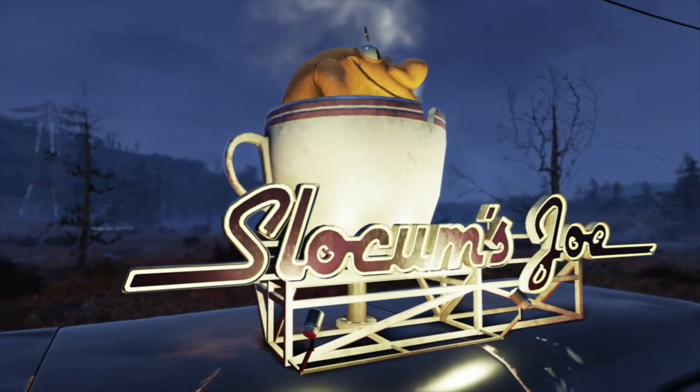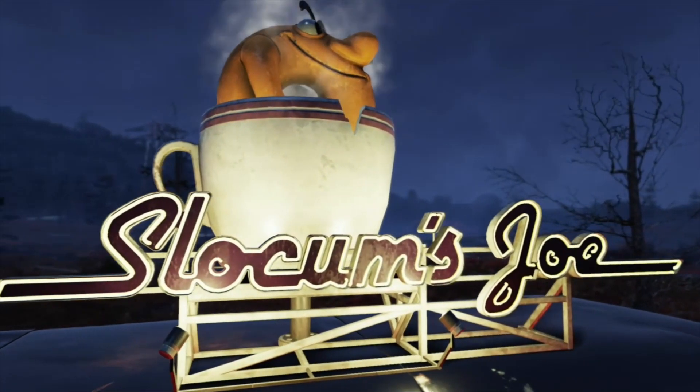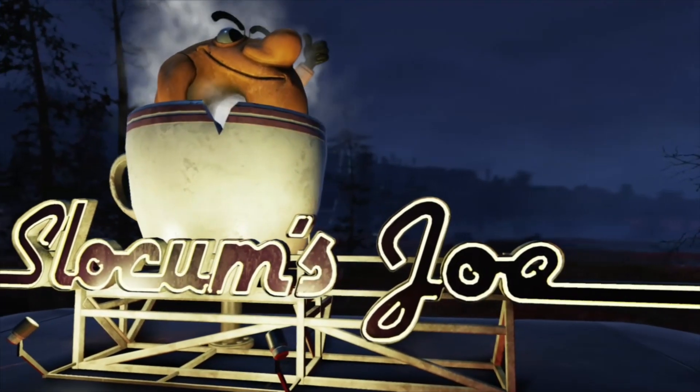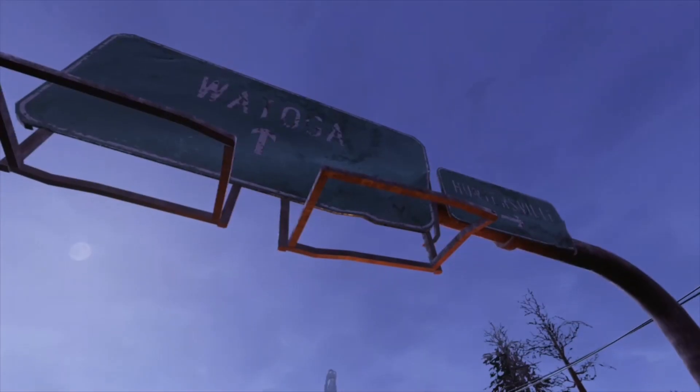Hey there everyone, this is Cursed Text Fusion and we just got the Slocum's Joe Camp Object Bundle in the Atom Shop July 7. I've been having a lot of fun with this, spent the last couple of hours trying to build something onto my camp, and wanted to show it for you all right now.